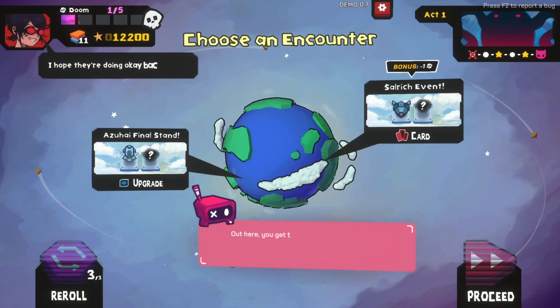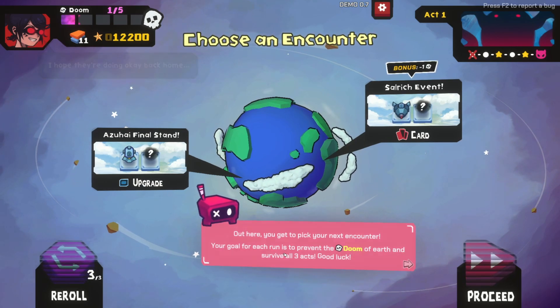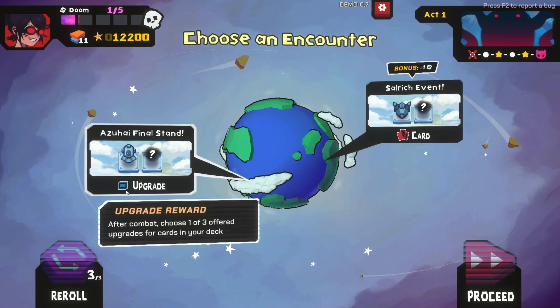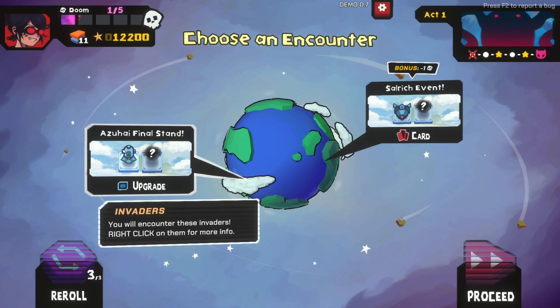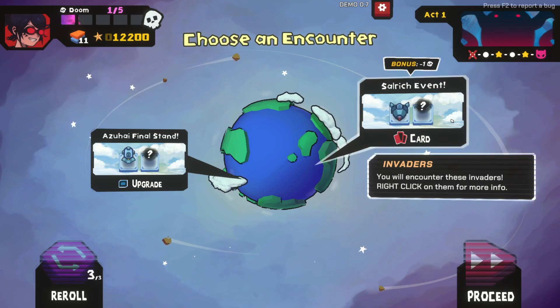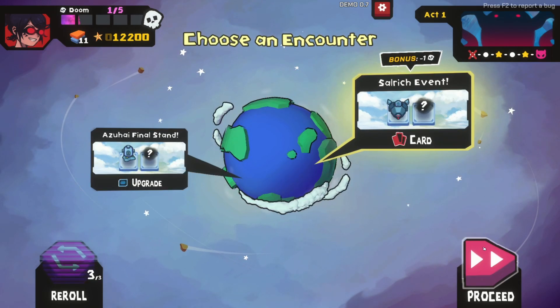Now we get to pick our next encounter. Your goal for each run is to prevent the doom of Earth and survive all three acts. Good luck - we've already got one doom so that's gonna be problematic. We can upgrade a card, let's see what that's about. Bonus minus one - okay never mind. We'll go over here and try to get our doom back down. Let's proceed - it's pretty cool so far.